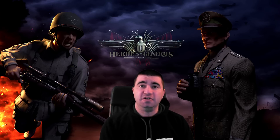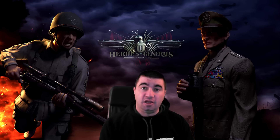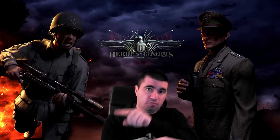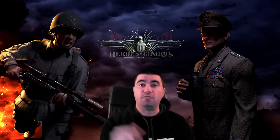Hey everybody, Old Man Smithers here. In chapter 2 of this flying tutorial for Heroes and Generals, we're going to cover ribbons and badges. Ribbons and badges are actually really useful in the game. You get badges by getting your ribbons, so ribbons first, then badges. We're going to cover everything that the badges do for you in this video, along with the ribbons and how to get them.